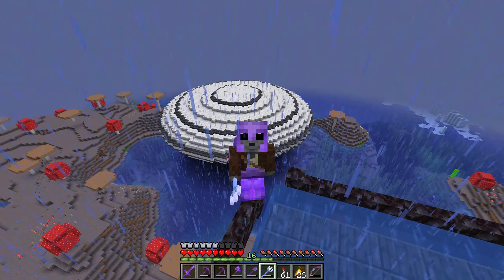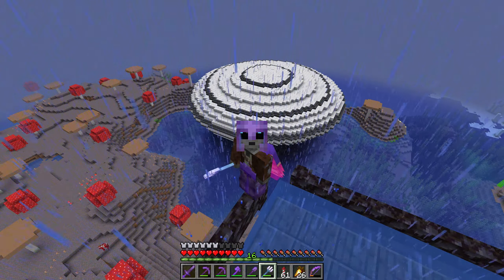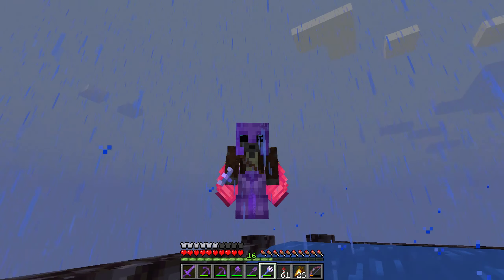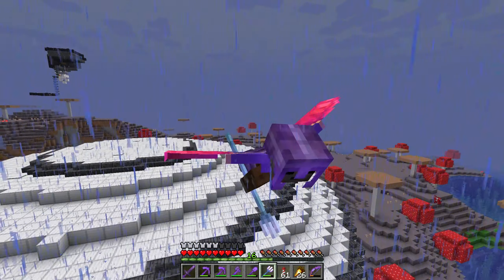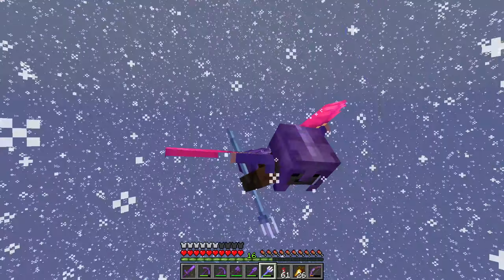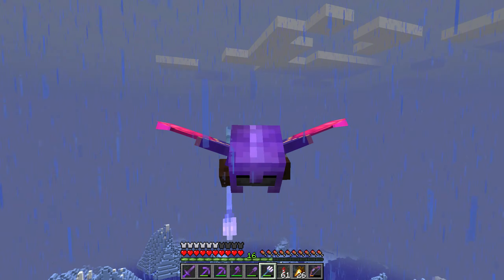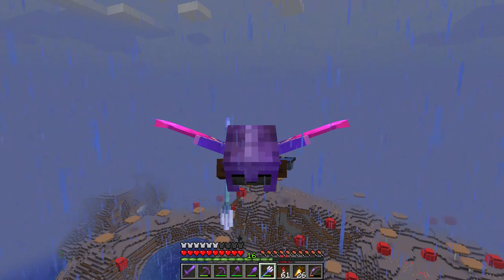If somebody on the server happens to die and they respawn back here at the spawn chunks, and they don't have a bed and they've lost all their stuff, they can head inside of the mothership and it'll have food and all kinds of other stuff they might need. I know from first-hand experience — there's been plenty of times I've died, spawned back in the spawn chunks, lost all my stuff, and had to travel a really far way back. I always wished I had food, a bed, a boat, a sword, some armor to keep myself protected.